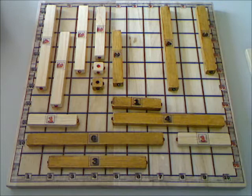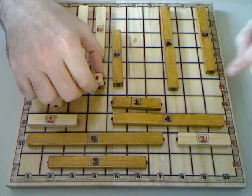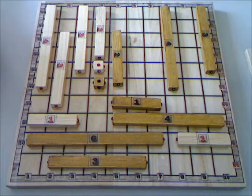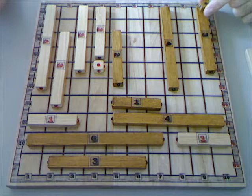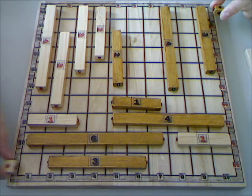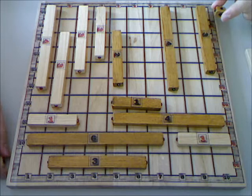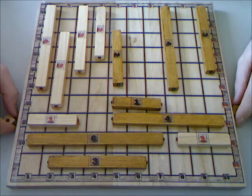If there are two counters on the same line, the score is quadrupled. Two counters cannot stay on the same square. The game ends immediately when a player scores more than 100 points — black wins, or if red scores more than 100 points, red wins. If a player cannot remove any more pieces, he passes and the other one goes on. When both players cannot remove any more pieces, the game ends and the winner is the player with more points.